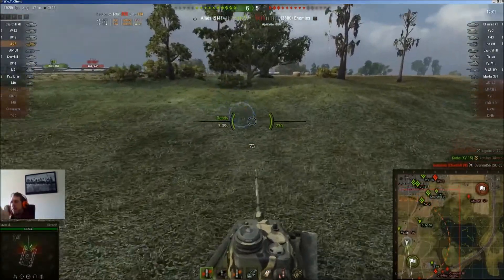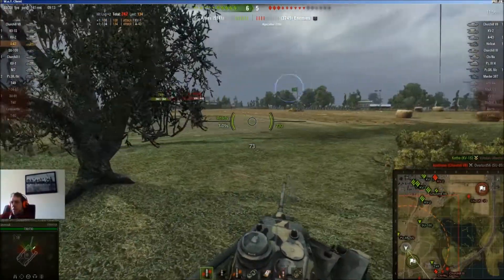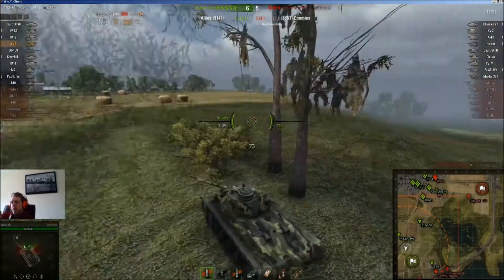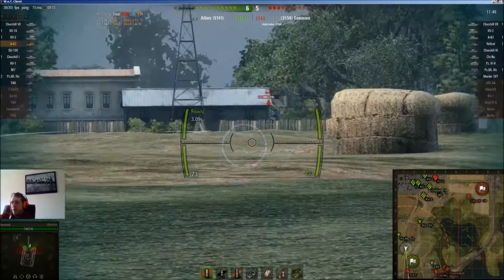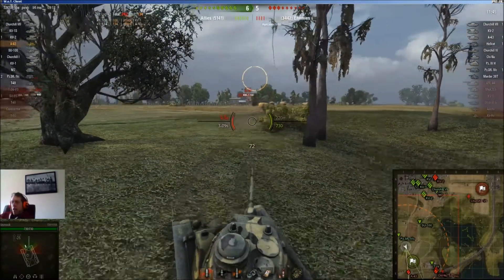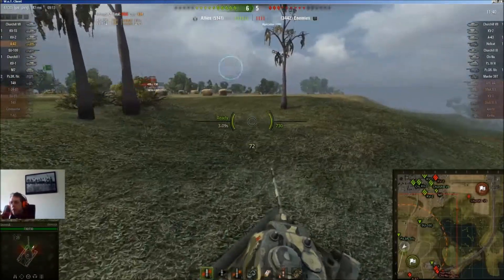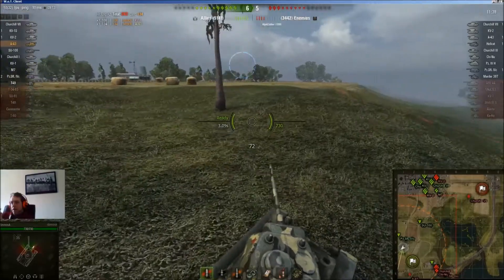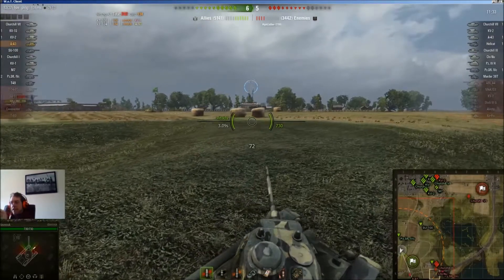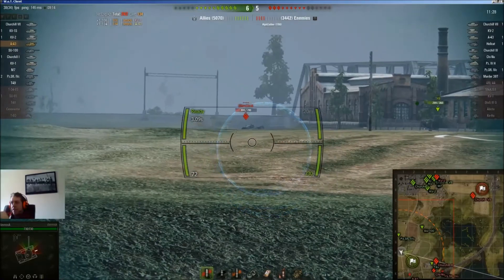If we let them cap - if that makes sense - ideally I want them to come at me. This is one of the best positions on the map I think, this little dip. I don't know why the T49 in J4 has decided to yolo in and free other enemy tanks.